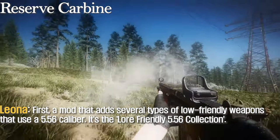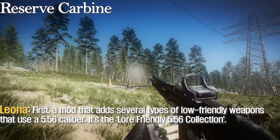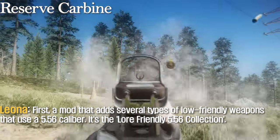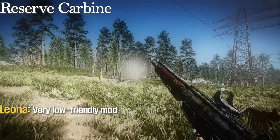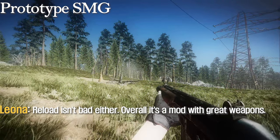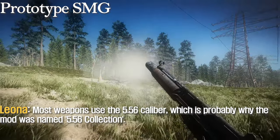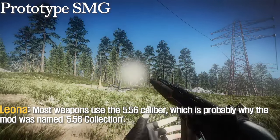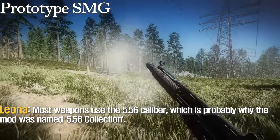First, a mod that has several types of lore-friendly weapons that use a 5.56 caliber — it's the Lore-Friendly 5.56 Collection. The lore isn't bad either. Overall, it's a mod with great weapons. Most weapons use the 5.56 caliber, which is probably why the mod was named the 5.56 Collection.